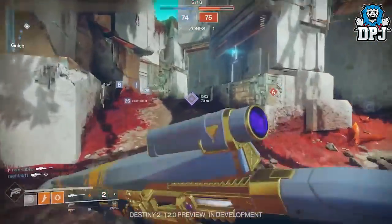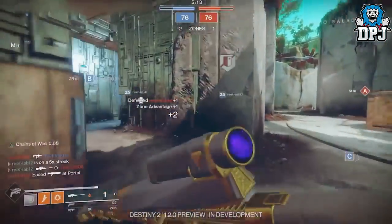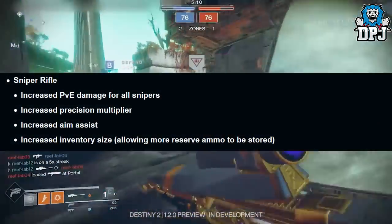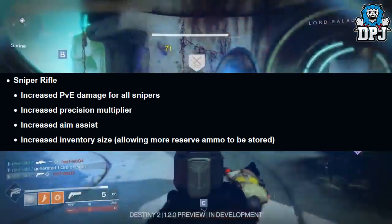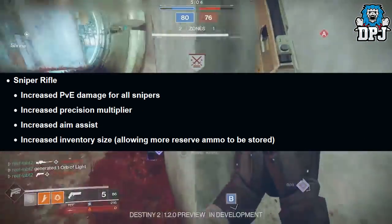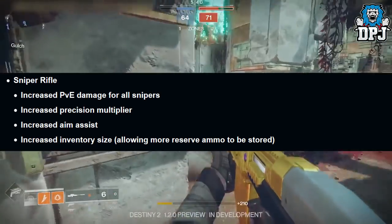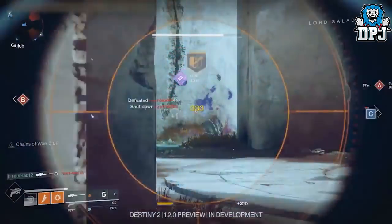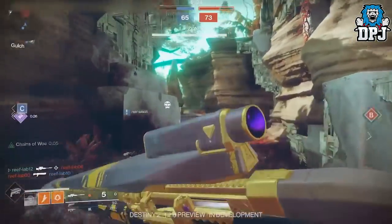We see gameplay from this sniper — obviously the person using it isn't a noob, but the difference is unreal. The changes made to snipers are as follows: increased PvE damage for all snipers, increased precision multiplier, increased aim assist, and increased inventory size allowing for more reserve ammo to be stored. The aim assist you can see taking effect — this dude nearly misses a headshot and it just looks way more easy than what it was. It actually reminds me of how it was in Destiny 1.